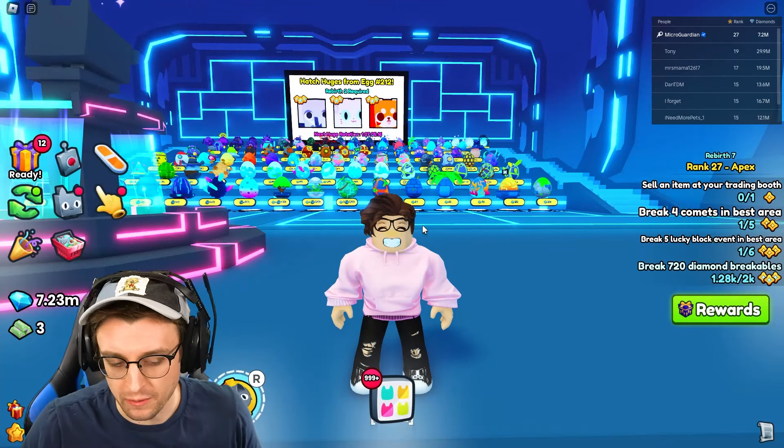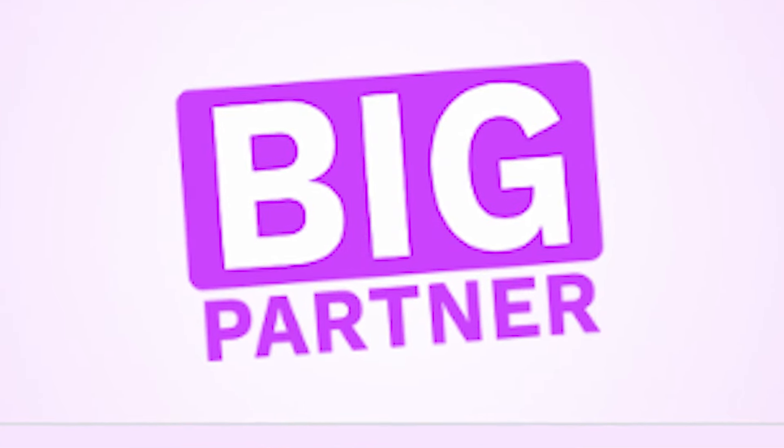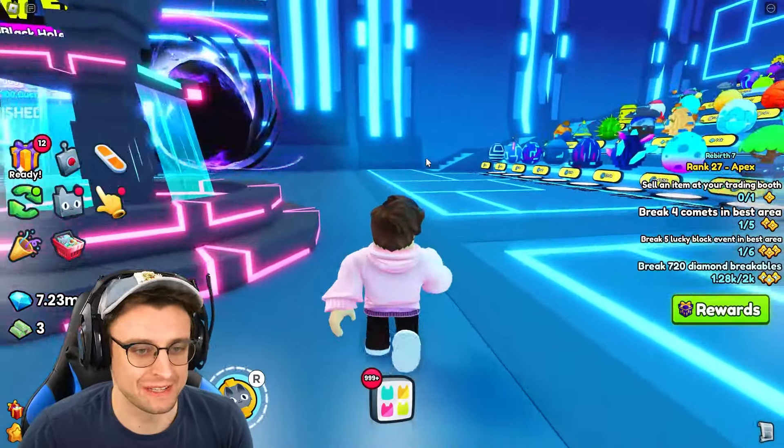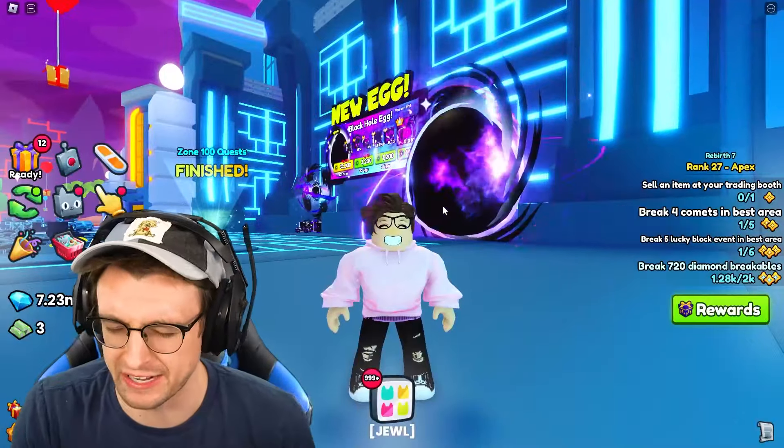I officially have a new goal. If you didn't know, Big Games has something called the Partner Program, where if you become one of their Big Games partners, you get a bunch of really cool perks, such as the ability to sign pets. So many times in Pet Simulator, everybody always asks me to sign their pet, and I'm like, I can't do it, I'm not a partner yet. But that's what we're shooting for, we're gonna change that, and we will become one one day.